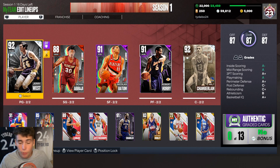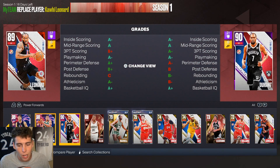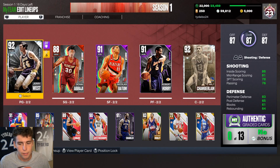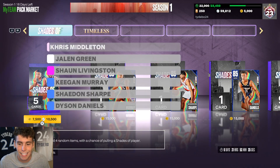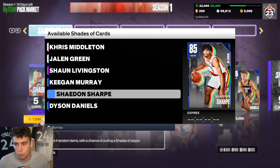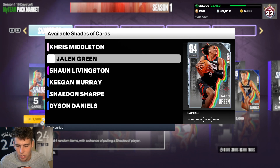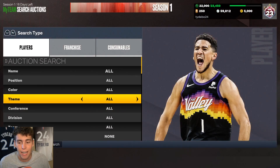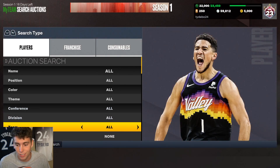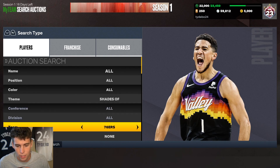If you want to grind it, let me know how he is down in the comments - if he's really good then I'll make an exception. As far as today's content drop, we got Dyson Daniels, Keegan Murray, and Shade and Sharp - all guys I think could be really solid budget options. I personally like Chris Middleton. I know a lot of people don't, but I personally do like the card.